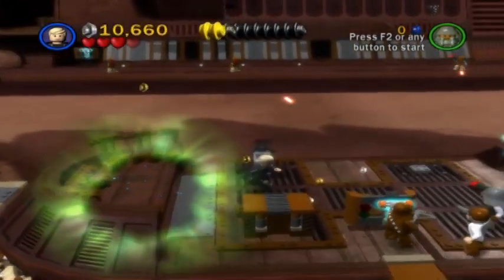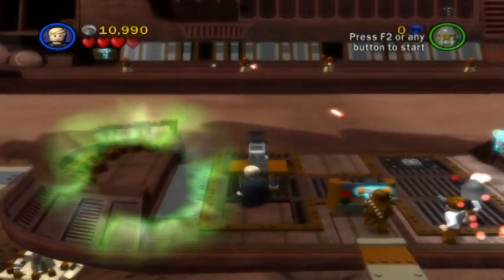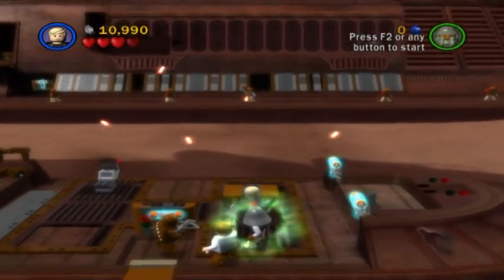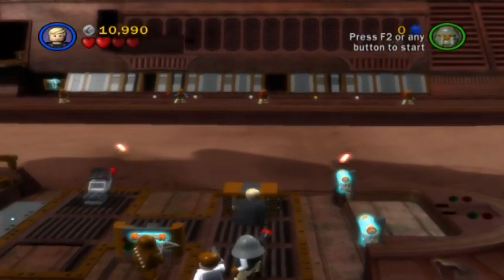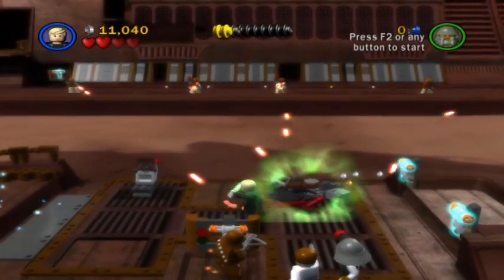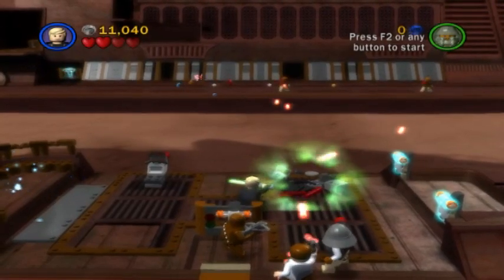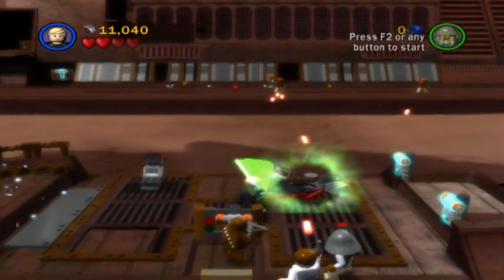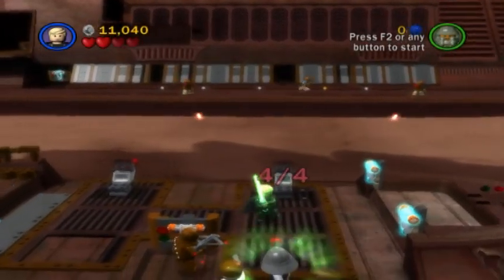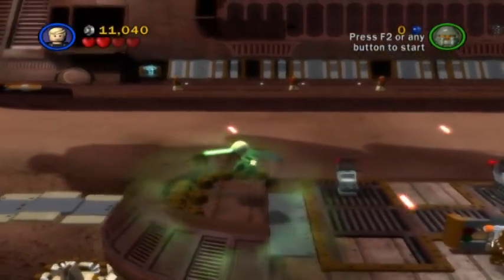That is the third turret. And by pushing this box, we will create the fourth. All we have to do is move it into its proper place. Unfortunately, this one requires the Force to use — Luke is definitely going to be coming in handy during this chapter. And there we have it: all four turrets have been created, and the mini-kit piece appears.